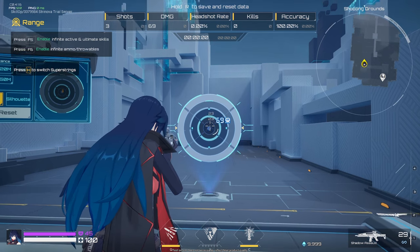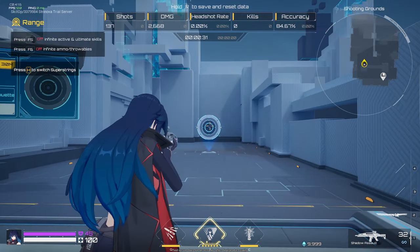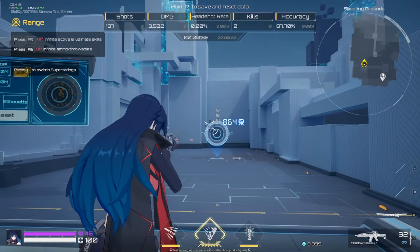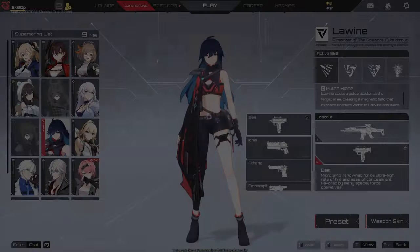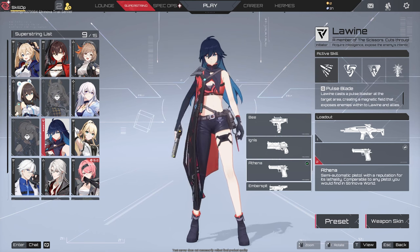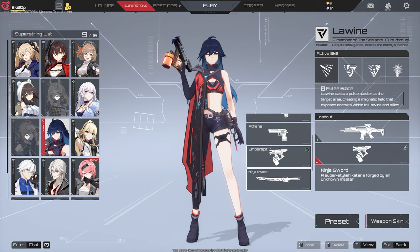While fairly accurate, it packs some serious kick when engaging enemies beyond 30 meters. For secondaries, she has access to the BSMG, the Ignis and Athena sidearms, the Emberspit Handheld Flamethrower, and the Ninja Sword.